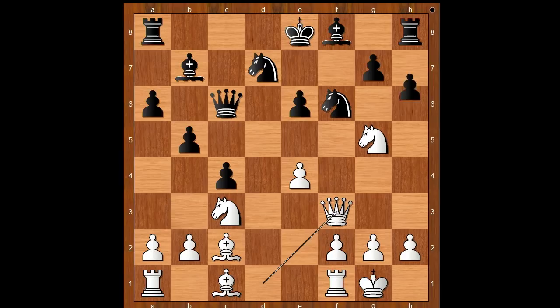Back to our game — queen to c6 was played. Queen to f3, h6, attacking the knight. This is a tiny critical moment. What is the best square for the knight? What would you do in this position if you had the white pieces? Please pause and find the best move for white.